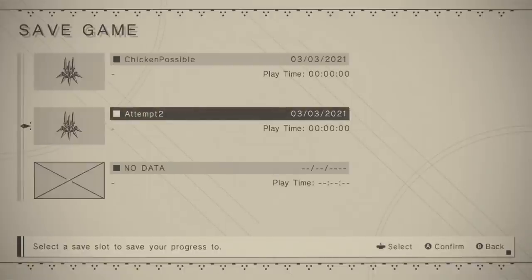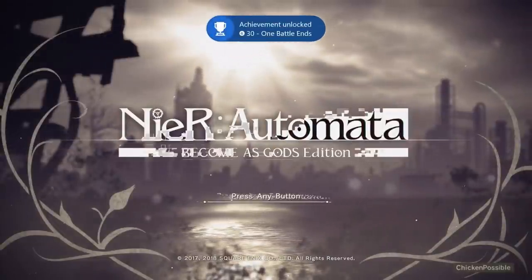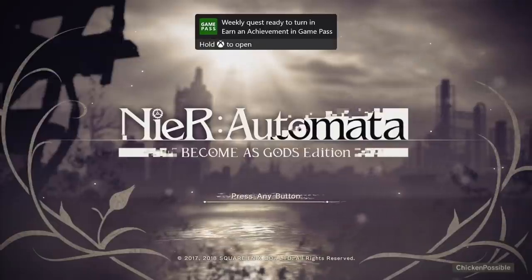Choose yes to save and overwrite whichever save you were using — I had actually made a second save at this point, but you can just overwrite your first save, that should work fine. The game is going to restart itself; you'll have a black screen for a minute or two while it makes changes and records that chapter select, debug, and all those things are available to you. When it starts back up, that's when the 16 achievements will start popping. Just press A to get started back up, then load the save slot you were just using.